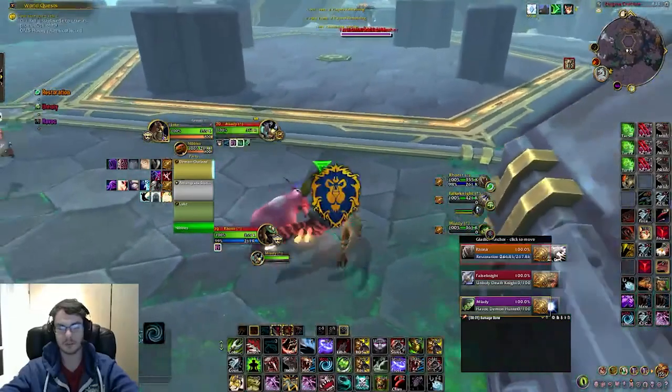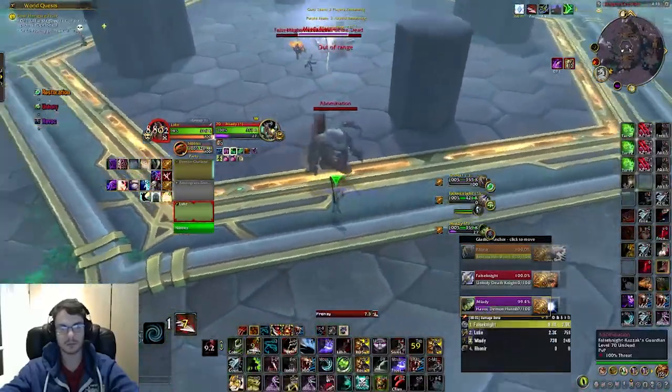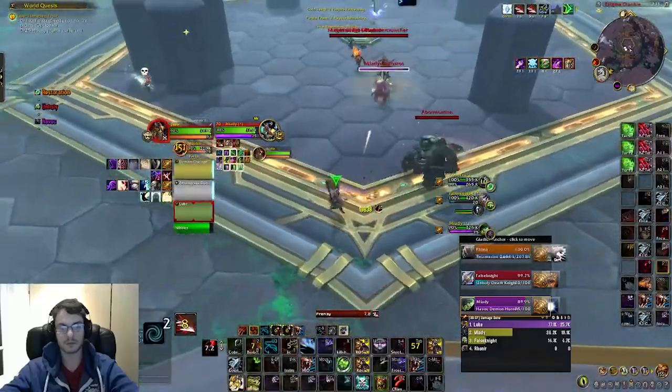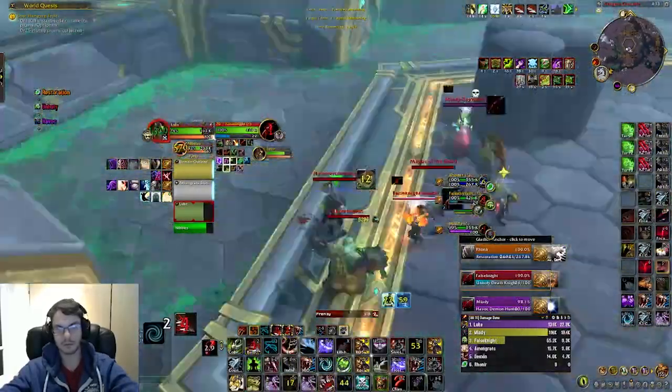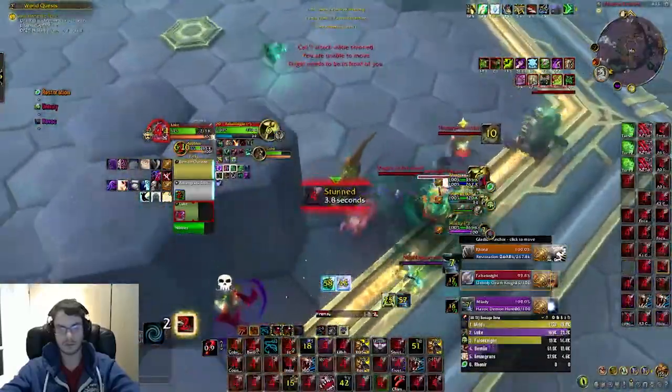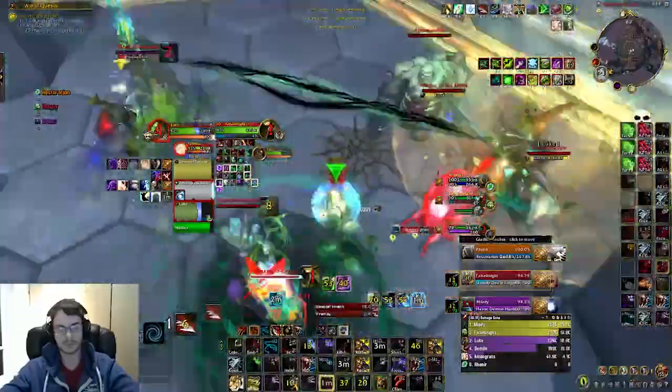For this first game we're against a Resto Druid with an Unholy DK and a DH. We're starting on the DH to see if we can get Blur early, and then DH might become a kill target later on. The DH does actually use his Blur here which means he is now a kill target. I trinket this stun and then run back into the dome even though the DK gripped me out.